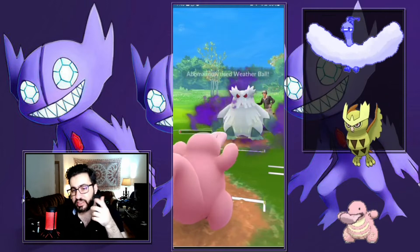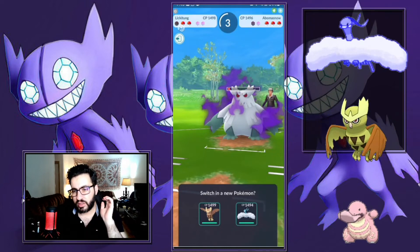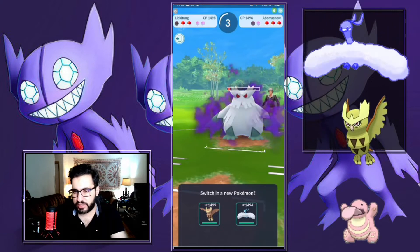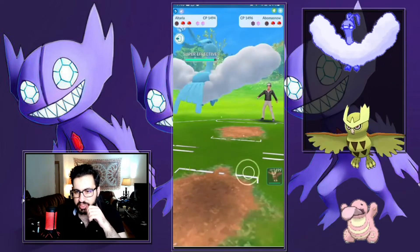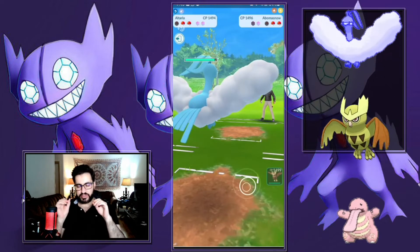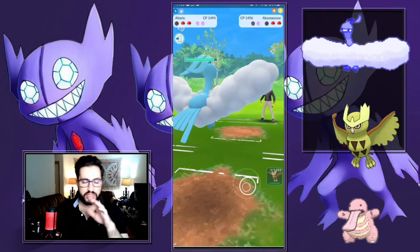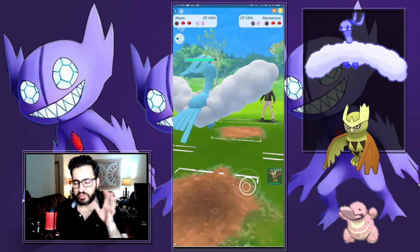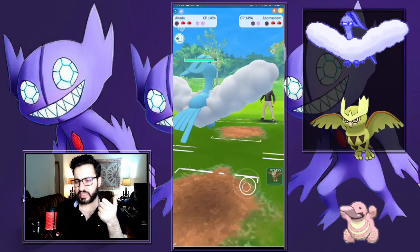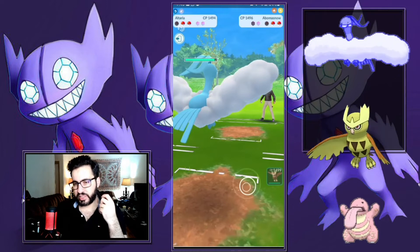I'm expecting a Swampert in the back, I don't need to shield this. They saved Swampert and I get the extra shield — now I'm happy. I have to bring in Altaria here. Here's the thing: they have Stunfisk. Stunfisk actually beats Noctowl — it's a complete wall to Noctowl, I don't do anything other than throw a Psychic. They resist Sky Attack and Wing Attack. So I have to reveal myself and bring in Altaria.